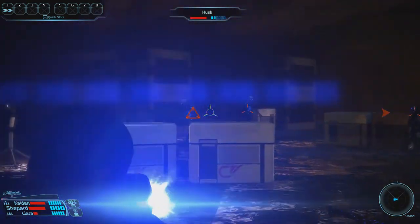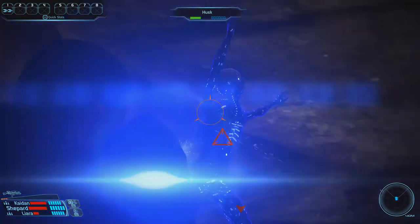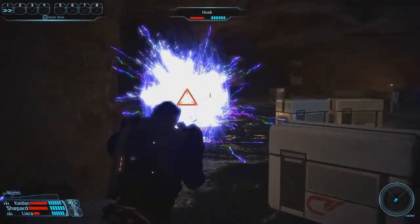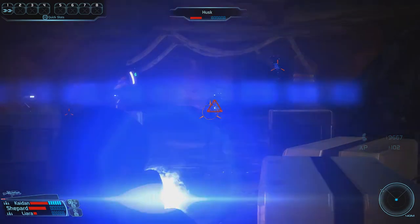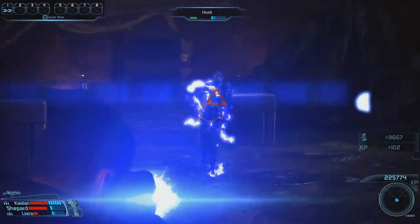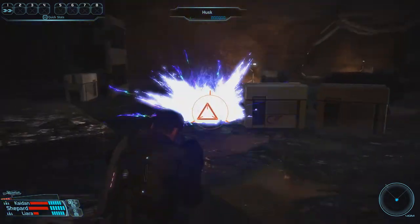We've been forced to retreat back to the entrance area, and we could retreat further to use the tunnel as a choke point again. We could continue running around and detonate explosive canisters, but those don't do too much damage and it's risky depending on squad member positioning. Also interesting: we continue receiving money for killing husks even though we're at the credit limit — unlike mineral deposits, it seems the game hasn't registered that we can't carry more credits.